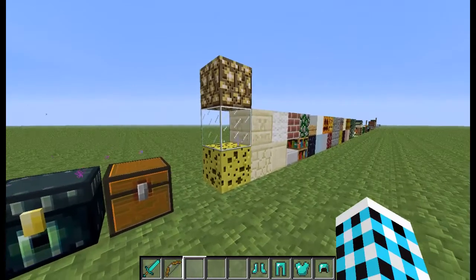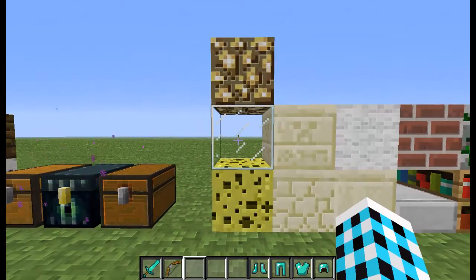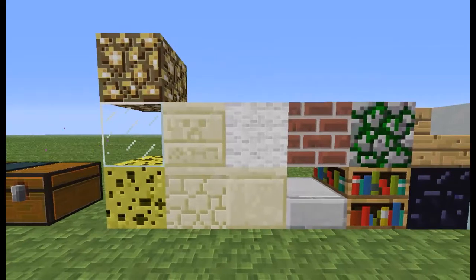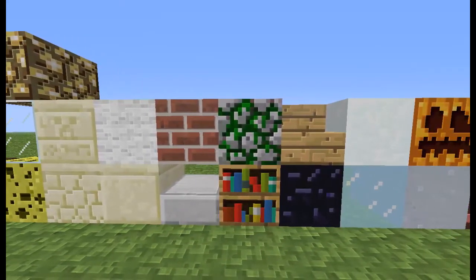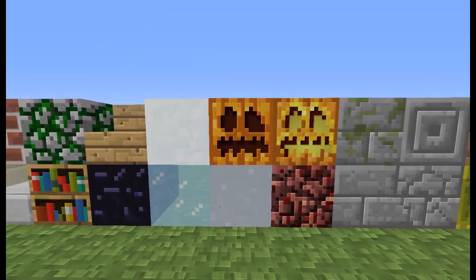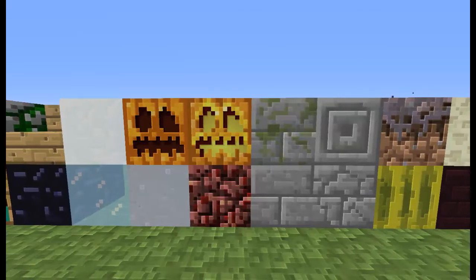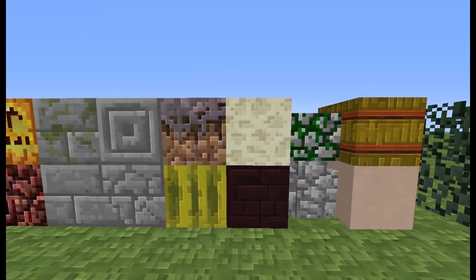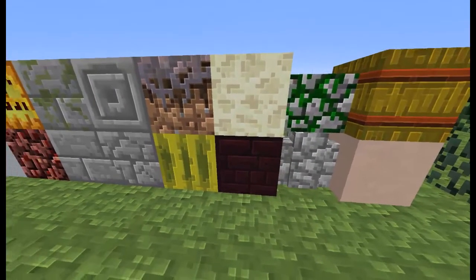On to the other blocks. Here we have the glowstone, the glass, the sponge, the types of sandstone, wool, bricks, slabs, mossy cobblestone, bookshelf, stairs, obsidian, snow, ice, pumpkin, clay, jack-o-lantern, nether rack, the stone bricks, the mycelium, melon block, end block, and nether rack.